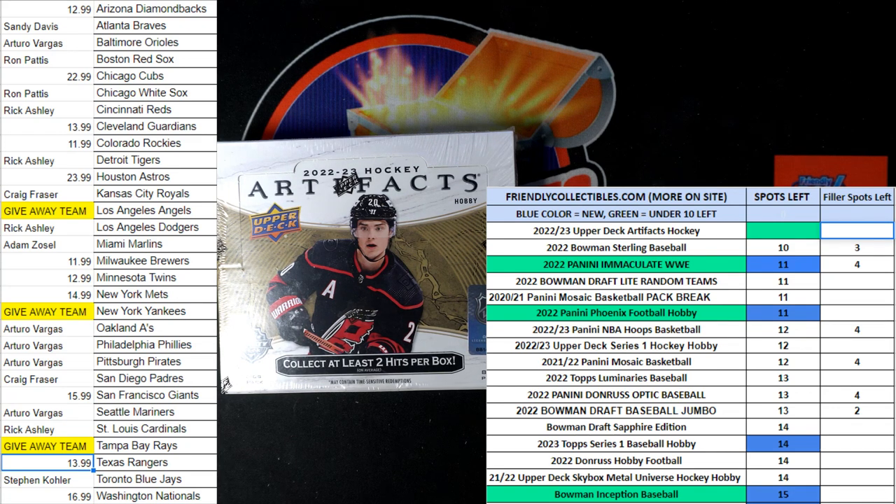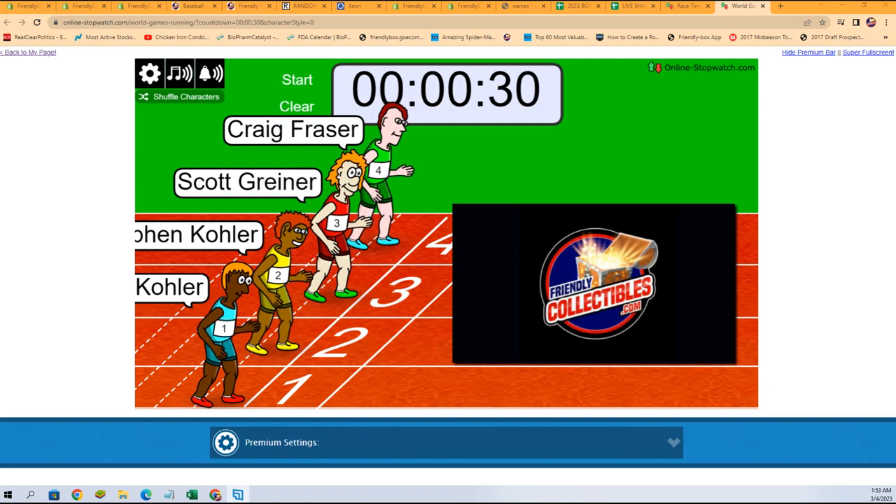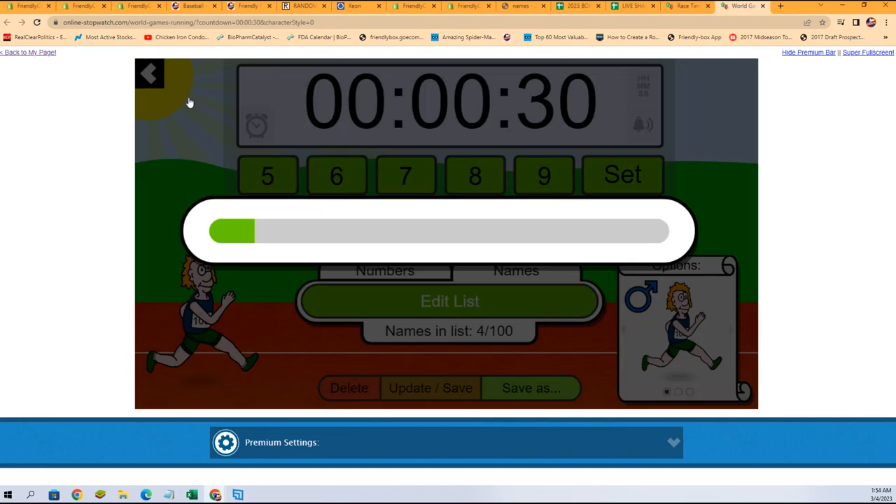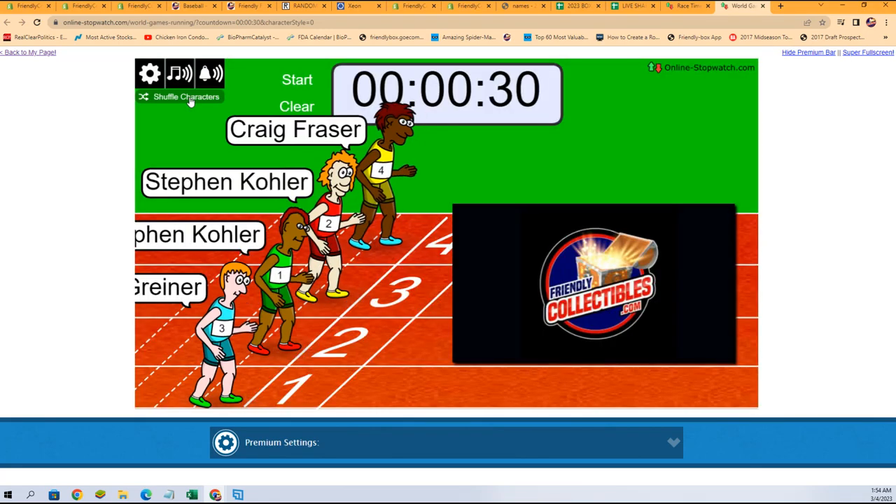We are going to switch over right now. We're going to shovel up our racers seven times, send them on their way. Let's switch over and do that. Here we go. There's my cursor. There it is. One, two, three, four, five, six, and seven.